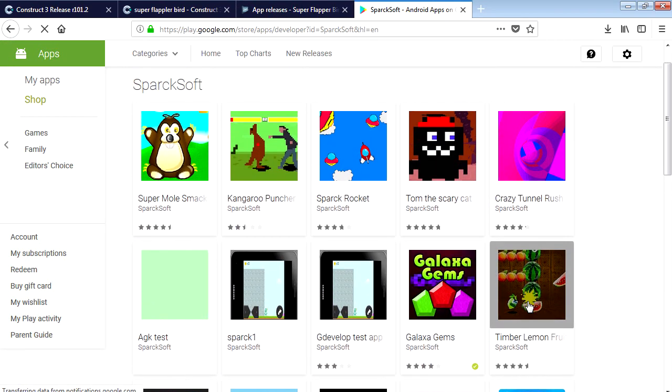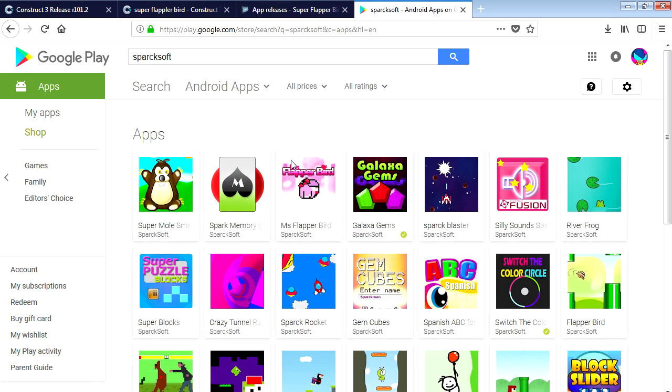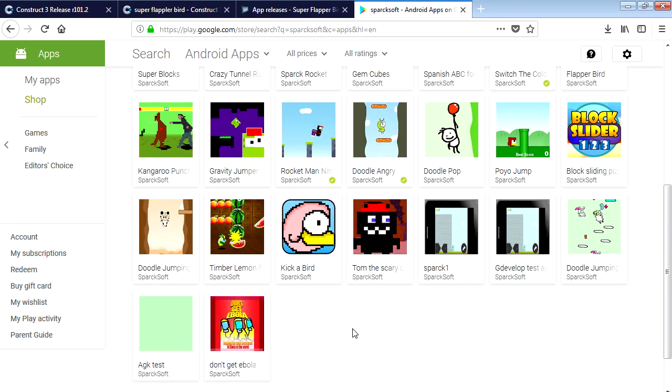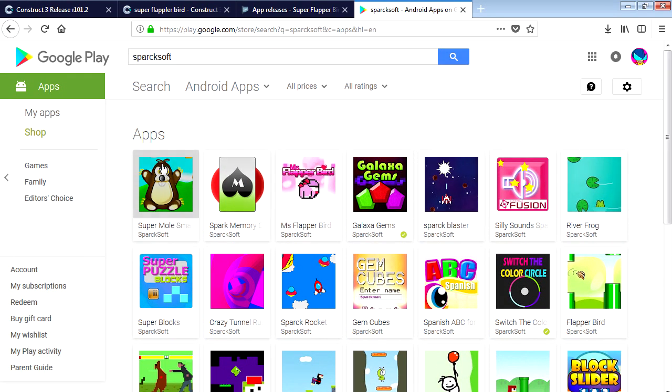To find the game, go to the Google Play Store and type 'sparksoft' - you'll find all my games there. By the time you're watching this video it'll already be up, since I still need to edit and upload to YouTube and make a thumbnail. Thanks for watching - smash the like button and subscribe if you're not already. See you in the next video!